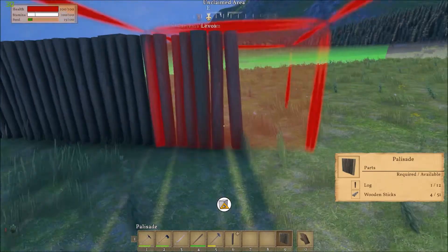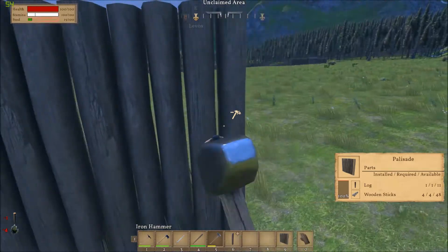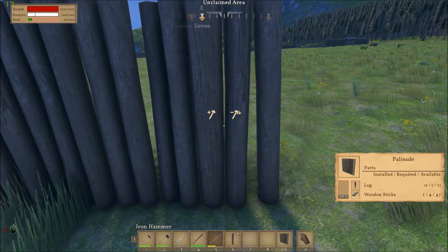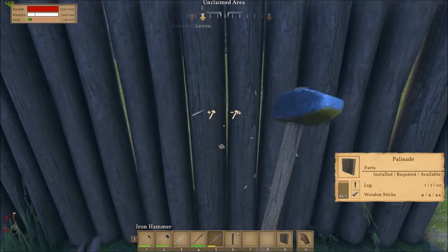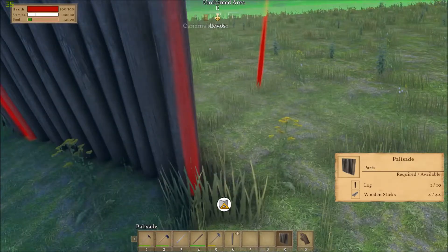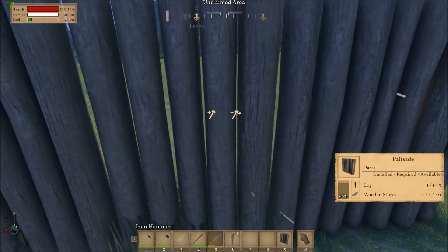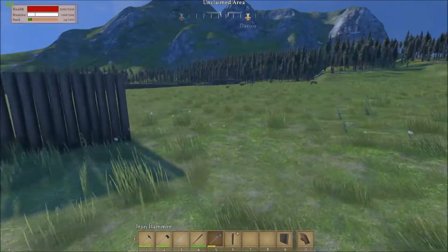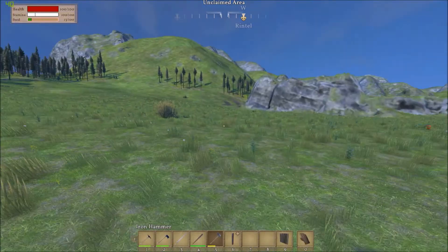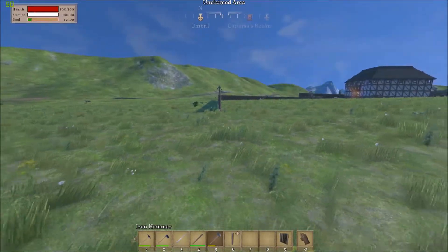It keeps stopping and then doing it again - it's really weird. The game's doing it, it's very weird, it's annoying because I'm trying to place fence panels. It's all right, I'll wing it, it's fine. I won't move until I've got a decent FPS. No one will know the difference. It's looking very good, it's looking very awesome. I'm going to keep going across this way.